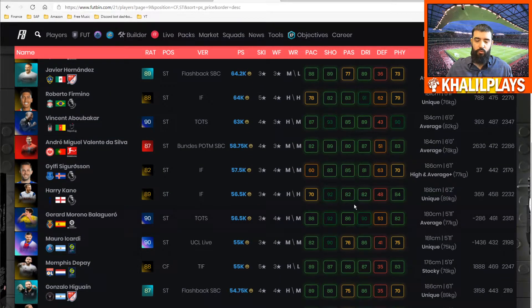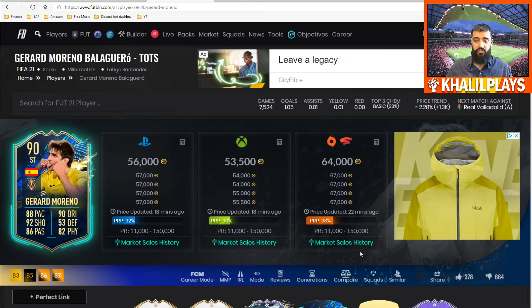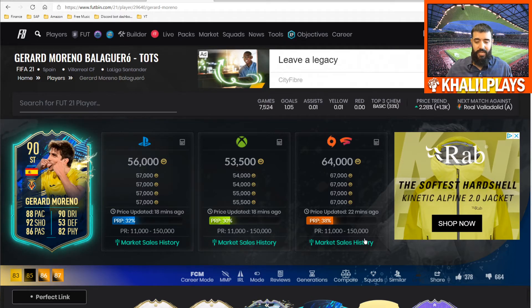At 56k this card baffles me with value — he will likely be the most-pulled TOTS card, and while not the absolute best, comparing him to other players at the same price he really is worth it. If you're building a cheap La Liga team, this card is a great fit. He's a big-man striker, so using that to your advantage is key. He scored good goals as you've seen in the clips, and for 56k I really don't see too much downside beyond the obvious factors mentioned earlier.